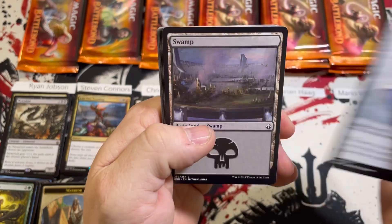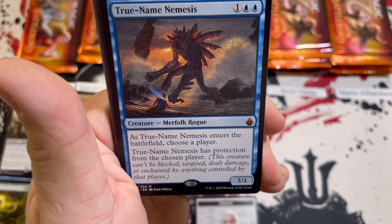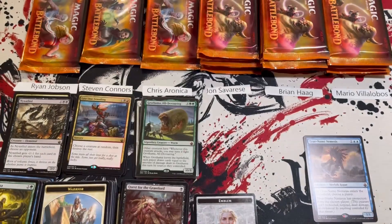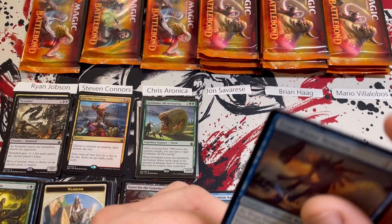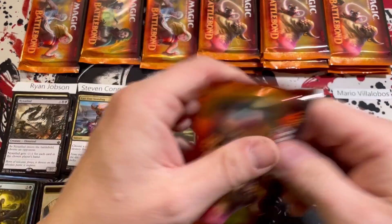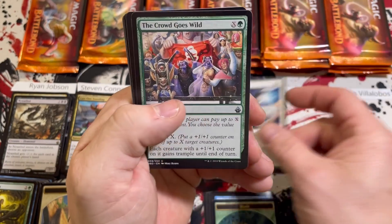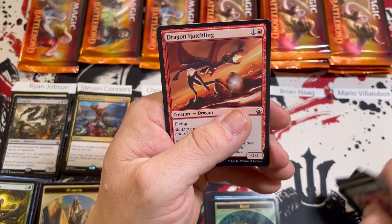Didn't see the Growth Dama coming — and then back-to-back-to-back mythics: True-Name Nemesis! If you get this in foil it's worth so much money. He's not as expensive as he used to be, but still a super nice hit in foil. Three mythic hits in a row — that doesn't happen very often. Pack two: Reyhan, Sanction for four — the crowd goes wild, three mythics in a row. Dragon Hatchling to close it out.